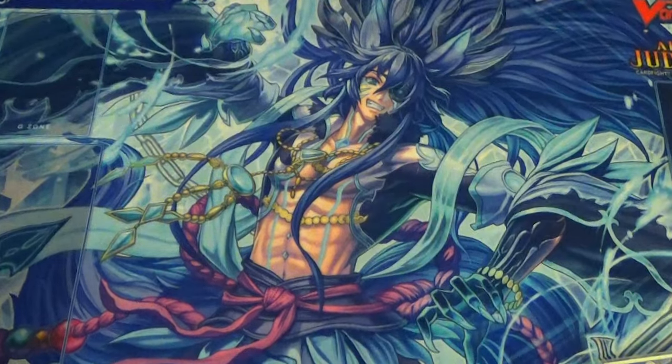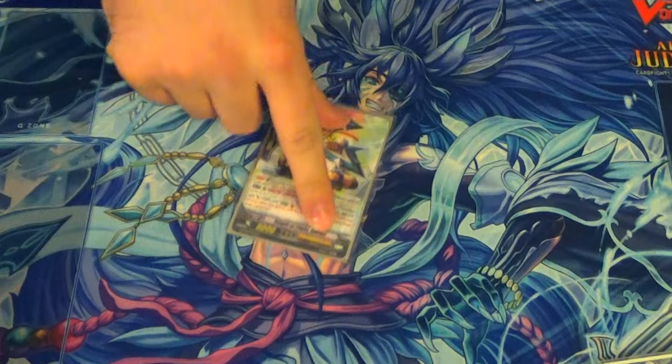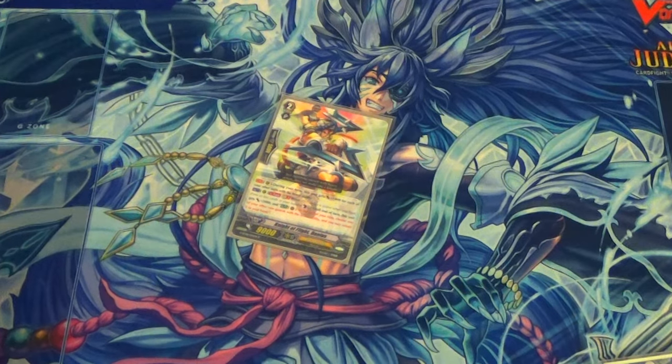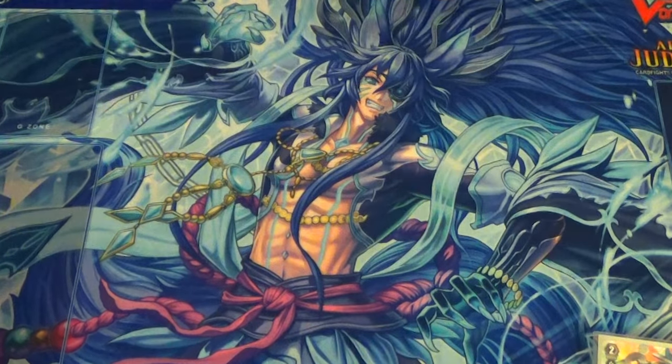One copy of Knight of Flight Danius. He gets plus 1k for every other brave unit, and then GB1 brave, you can counter blast one, give him plus 2k, and at the end of the turn bounce a brave unit that's not him. This allows for some early game numbers and lets you clear your field if you're playing against control. I like him as a one-of — it's a fun tech.